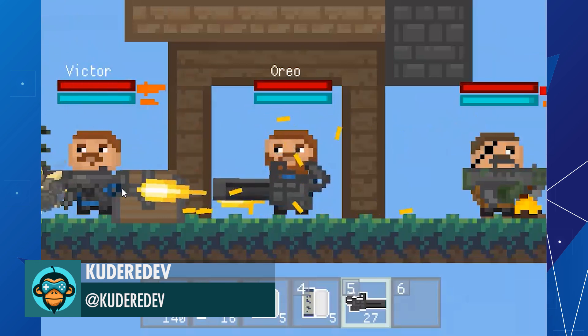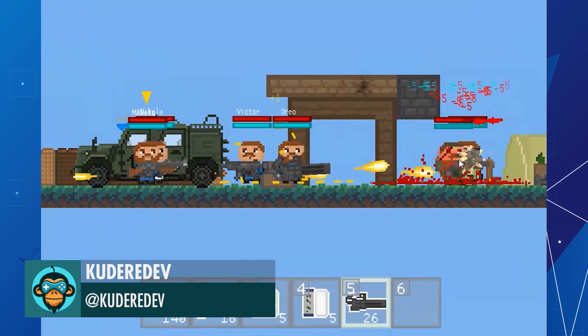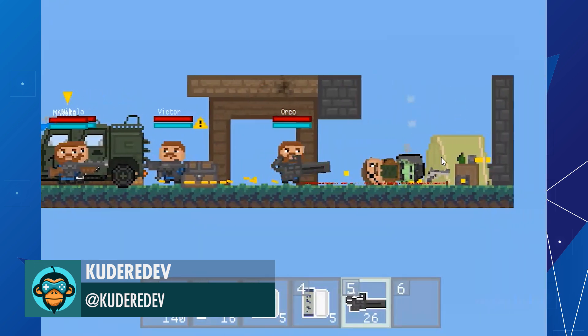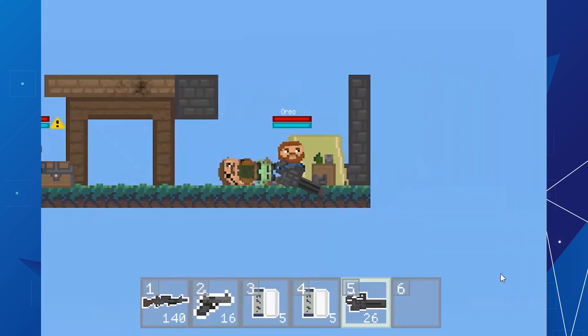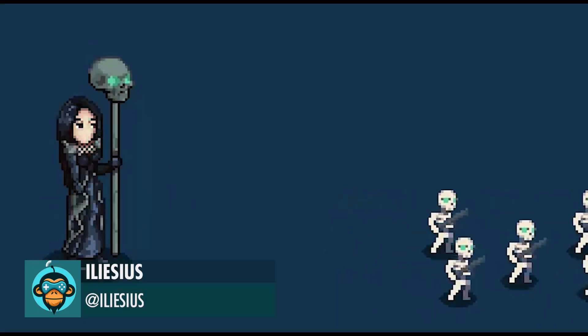Made the minigun as a new weapon by KuderDev. Working on the last boss of the first stage by Alessius.